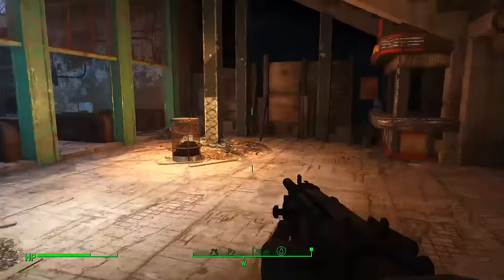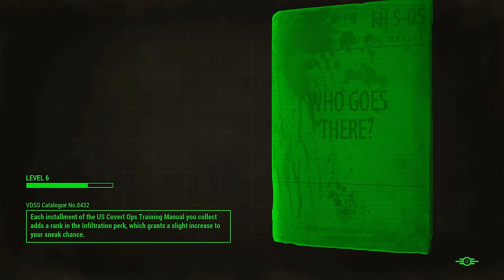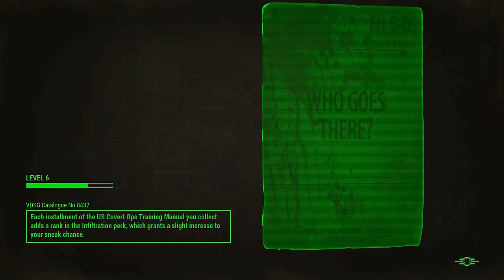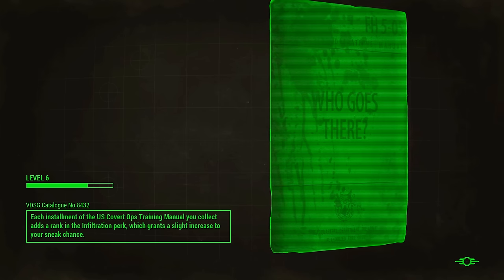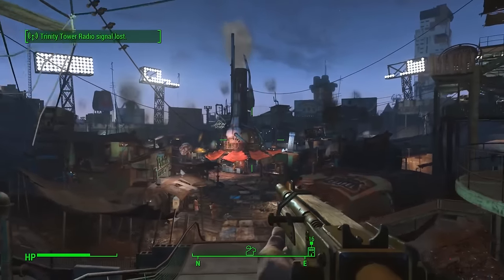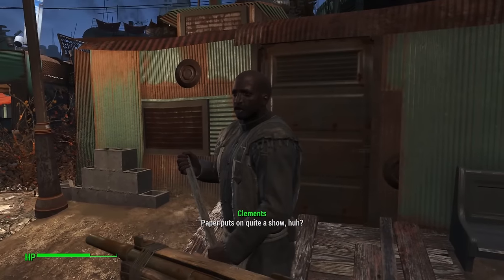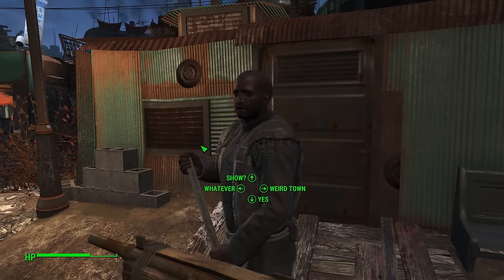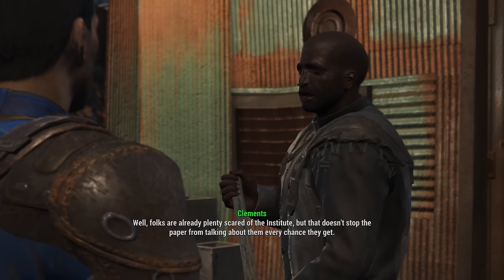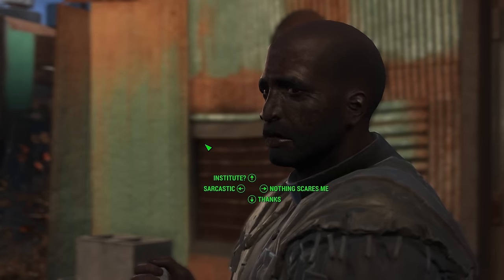We're officially in Diamond City now. Loading into the stadium - I'd expect a load screen here. I did hear the console version has a lot more loading than this. Inside, talking to a resident: 'Folks are already plenty scared of the institute but that doesn't stop the paper from talking about them every chance they get. Life here is still a hell of a lot safer than out there in the Commonwealth.' What's the institute?